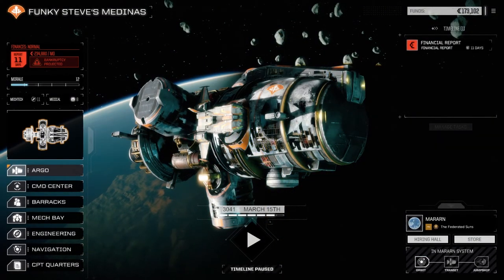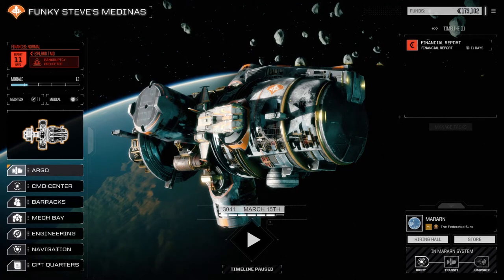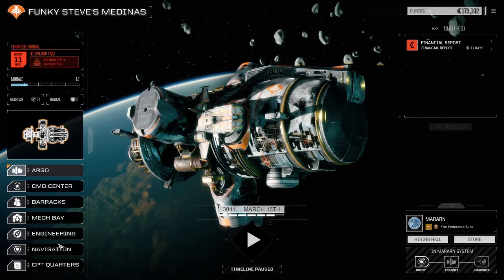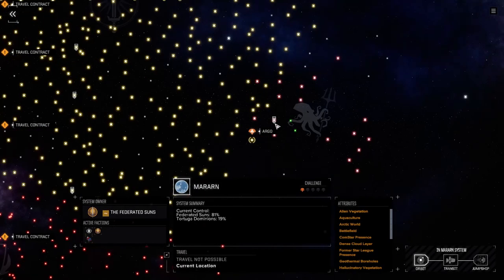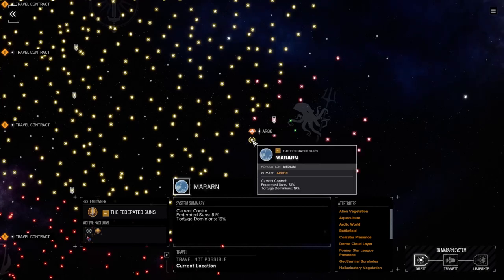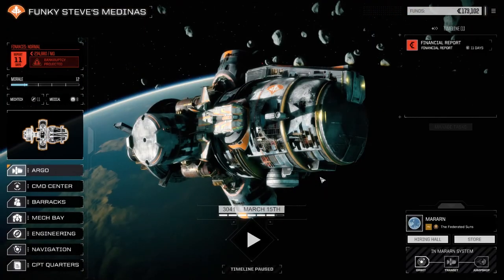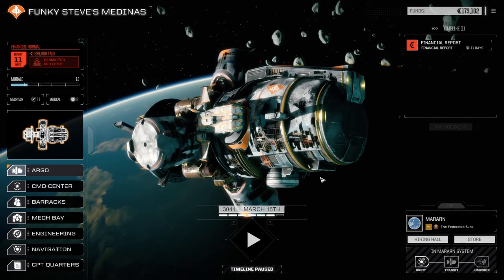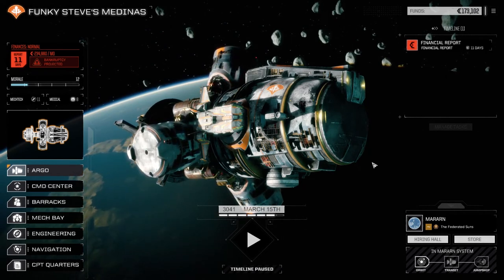Hey everybody, welcome back to another episode of Funky Steve's Medinas, my Rogue Tech series. Today we've moved planets from Franklin to Mararn. Last time we were able to flip Frankston to Tortugan Dominions, and it's got 45% of the control right now. We moved over to Mararn to effect repairs and take some more missions. As we arrived, we got contracted by our Tortugan friends — they want us to go take out a Davian Lance that's been roaming around near the edges of the Tortugan controlled area. So we're going to go do that today.